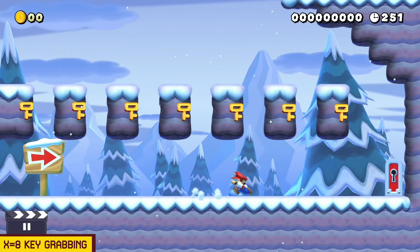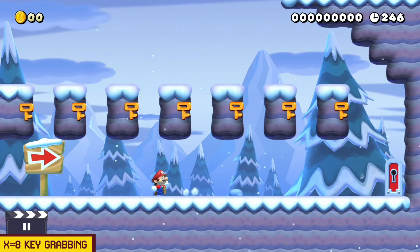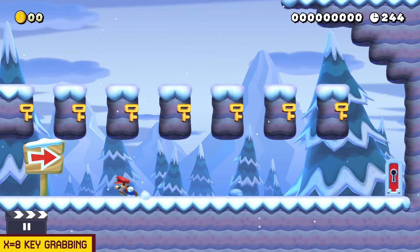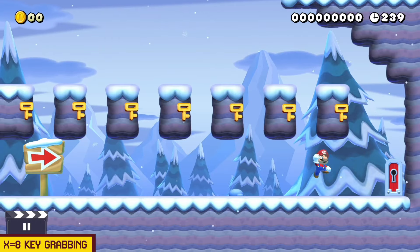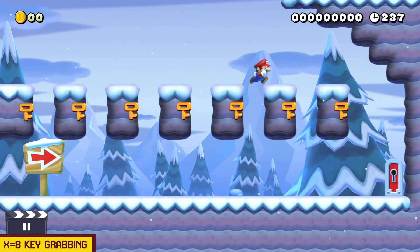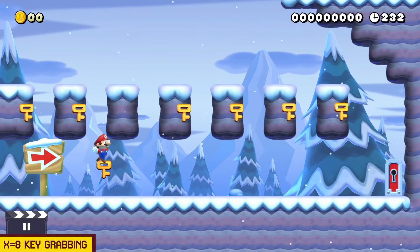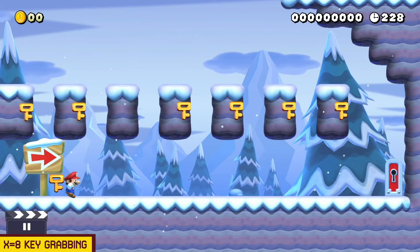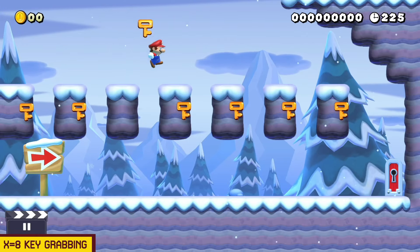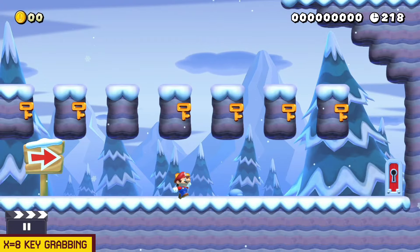Here's another one of those glitches that depends on something being on a specific tile — one of those X-equals things. One of these keys we can grab and all of the rest we cannot. I cannot grab that one, I cannot grab that one, I can't grab this one or that one. But I can grab this one — it is on the eighth tile. This is an X-equals-eight glitch. For some reason we can grab this key but none of the rest. Which is pretty damn interesting. Why would the game be designed like this, Nintendo? It doesn't even make any sense.